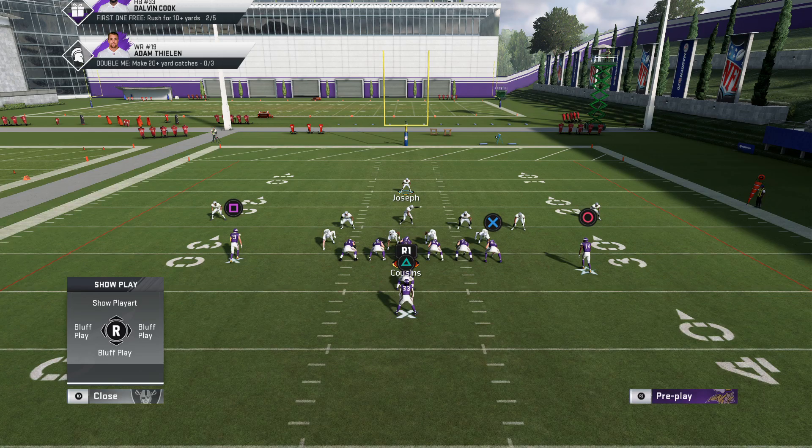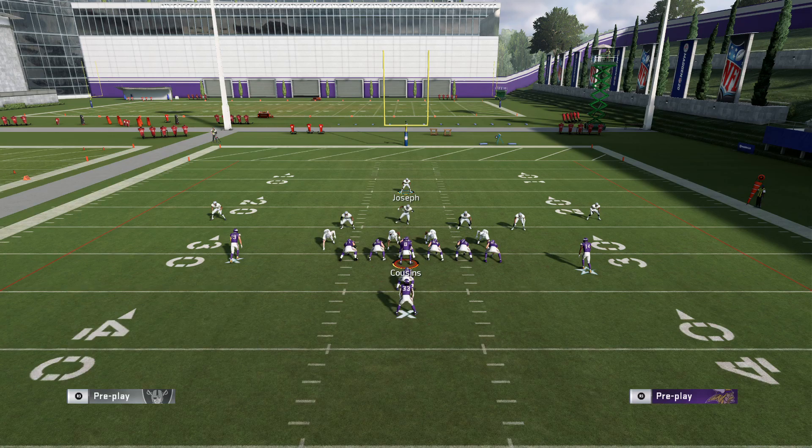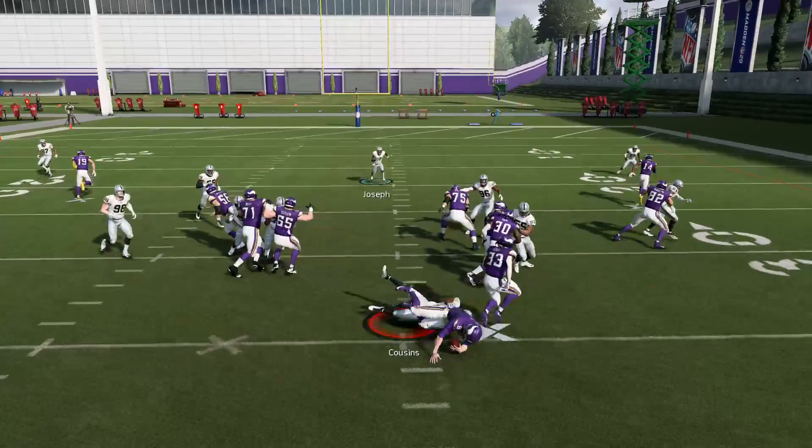I was actually trying to find this specific animation in another defense a couple of weeks ago, and here I am in the 4-3 normal and I found it. It's crazy. Just coming into practice mode, scheming - it's quick adjustments, all quick adjustments. And then just hike it - bam.